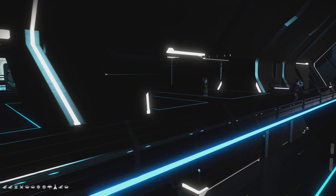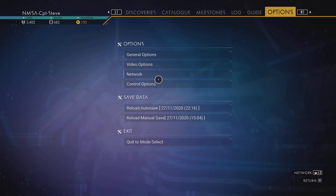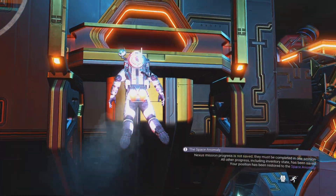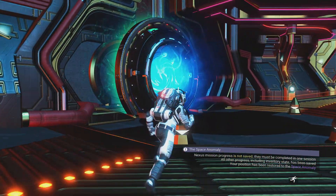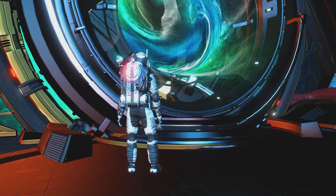Now I can just do a reload save - boom, and I'm back inside the Nexus because it classes this as a failed mission. I'll just run over to my portal. There's my grave marker base again. I'm going to teleport to the grave marker base - chikapow - teleporting down to the planet and back down to my little base that I just built. You kind of get the idea - this is just a rinse and repeat of these steps.